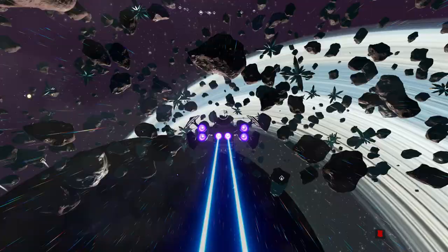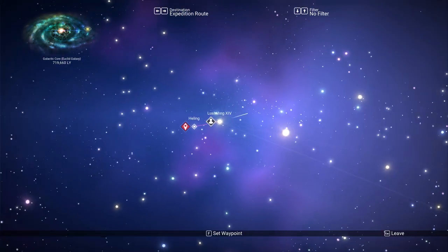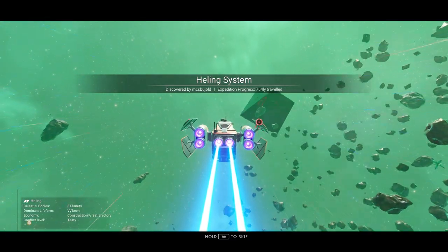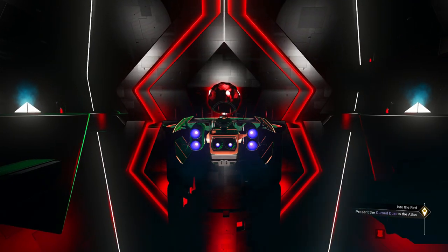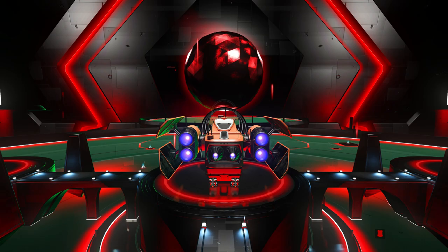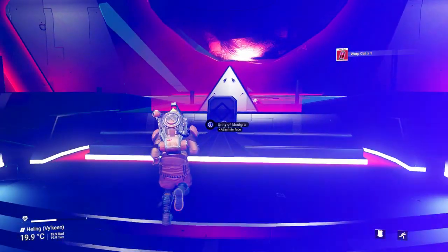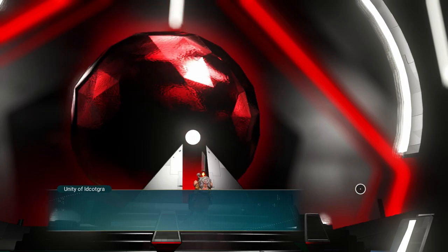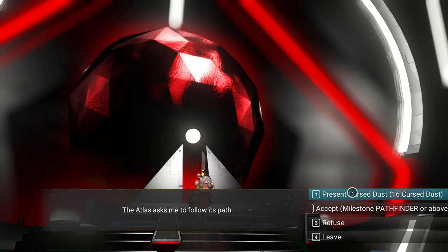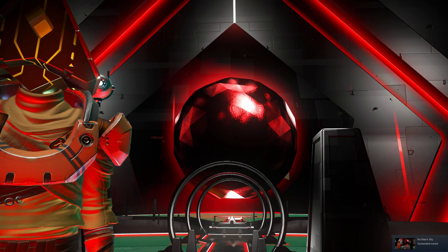Go outside the Anomaly back into space and open the galaxy map. It will direct you to a specific destination with an Atlas station. Warp there. If you're new to the game — the Atlas station is like the space station but way cooler. Go inside, land, and approach the big spinning red ball. Be sure to collect a couple of warp fuel while you're there. Interact with it — you'll get a cool story and you'll need to present the cursed dust we gathered. You'll receive the Visceral Synthesizer.